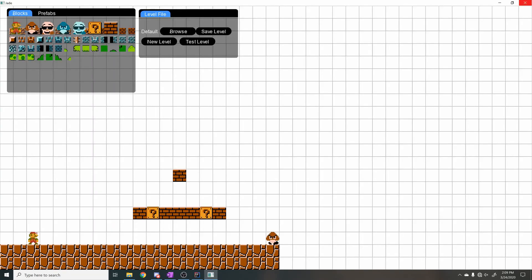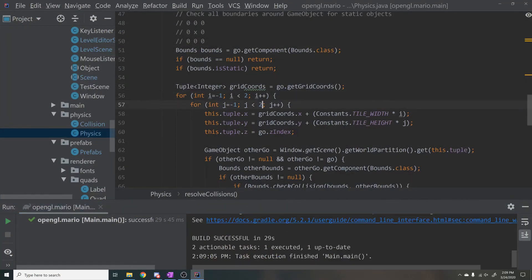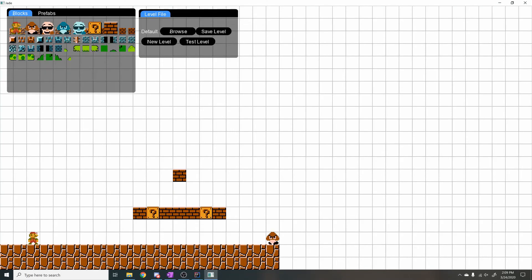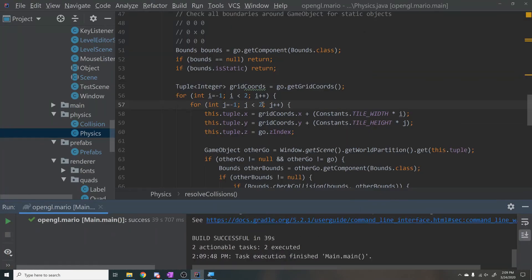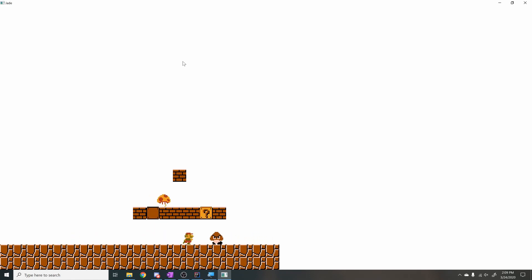I still have to fix the blocks breaking when you hit them with big Mario. There was one huge bug that plagued me for literally hours and I could not figure out. When you're little Mario the physics work fine, but when you turned into big Mario you would hit that block and glitch through it. I eventually remembered that we're only checking a three by three radius around Mario, not a four by three, meaning we're not checking the block right above his head.